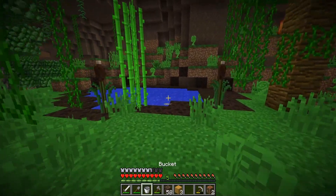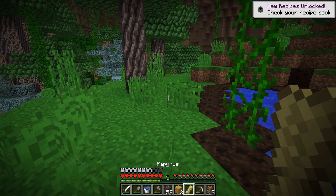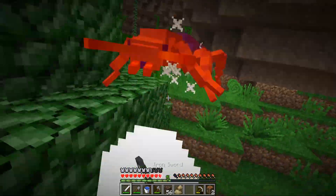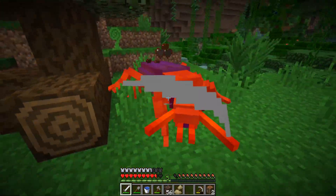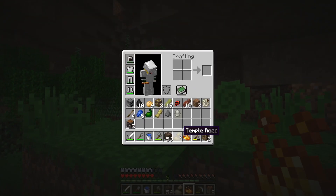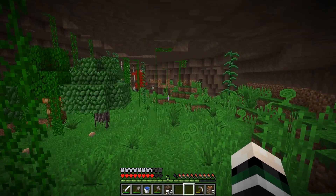I stumbled upon a pool of water and grabbed a water bucket, and found cattail plants that dropped papyrus — I kept it even though it didn't do anything yet. I found a new ore, but right as I went to mine it, the exploding beetle came out of nowhere and dropped down on me. I had no choice but to stand my ground. My armor helped with the damage, and I took it down. It dropped gunpowder, an exoskeleton plate, and blaze powder — that beetle was literally made of explosives. The new ore dropped a temple rock, but I didn't have any use for it yet.